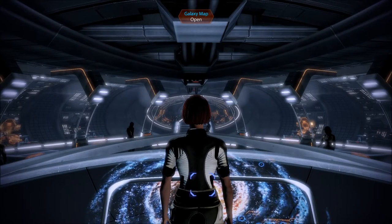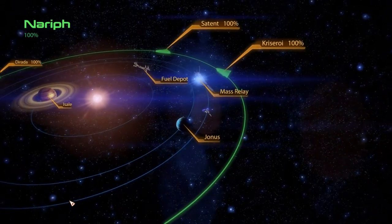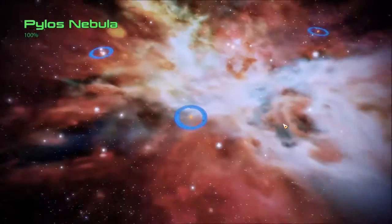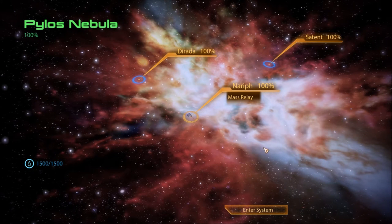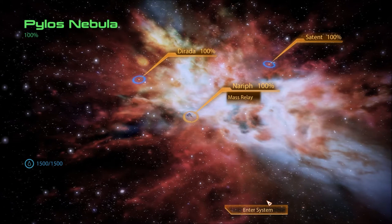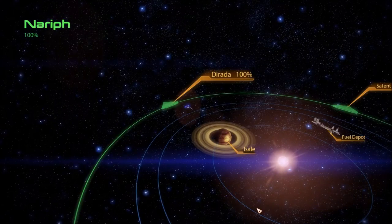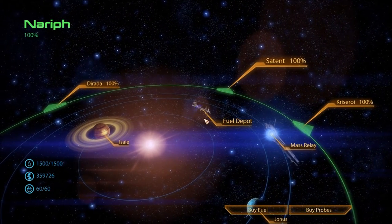Welcome back to Let's Play Mass Effect 2 blind. We just finished up with the Pylos Nebula for real this time — Dorada Canilis is the planet I almost missed. I guess we're messing with the weather on the planet; I have no idea why they'd want to do that, but we stopped it. Our fuel is good, so let's head to the mass relay.